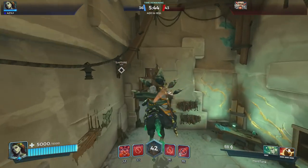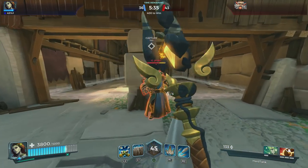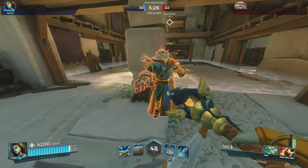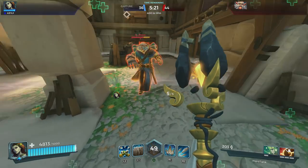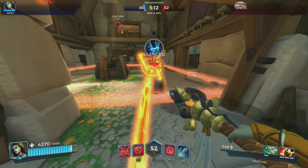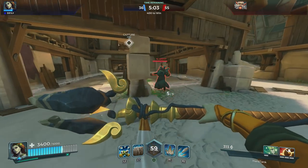Another thing I wanted to show you: Torvald is going to go down here. Something we tested before — he's going to stop right now. If he tries to use this ability, it completely cripples you. You cannot use anything. So he's going to use it again as soon as he can. Look at my abilities below — the only thing I can do is attack.